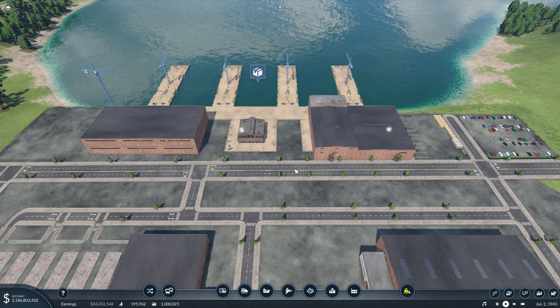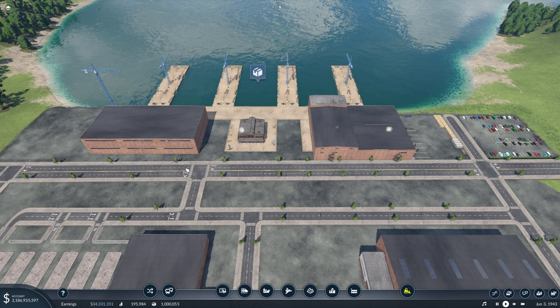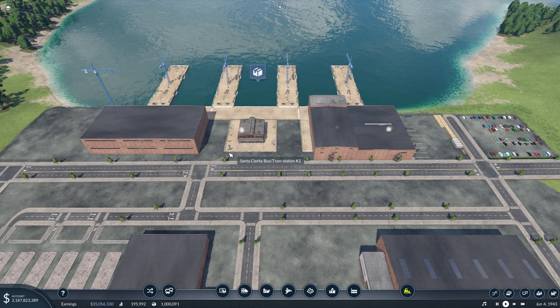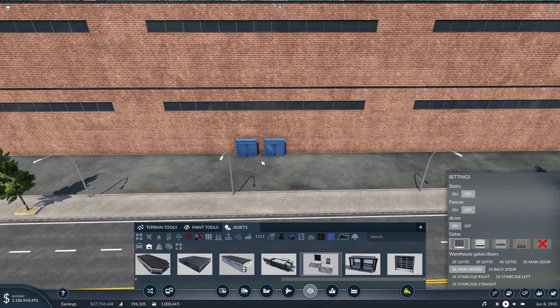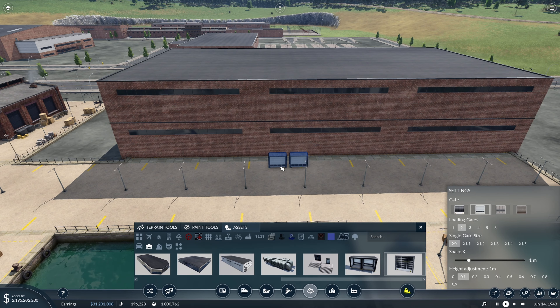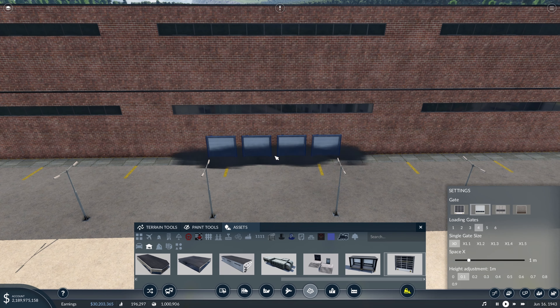We almost finished this port area last episode, but there are still a few small details I want to add around here. The first thing we're going to add to this building is the main entrance doors, and we'll put those probably about here — that looks about centered on the building. And then over here on the port side of the building, I want to add a couple of gates — I'd say four would probably work pretty well. So let's line this up and place this down right about there.